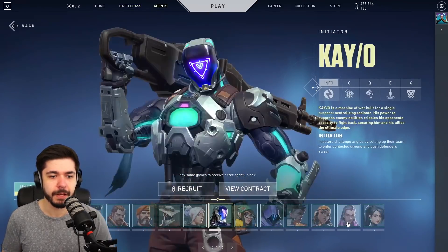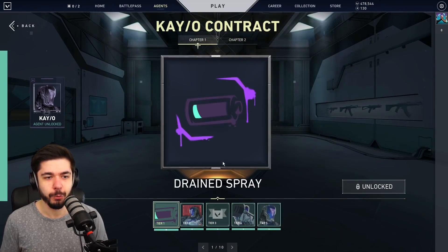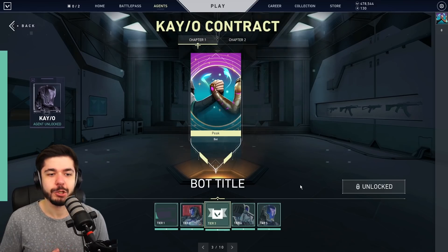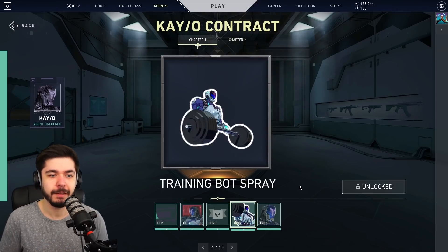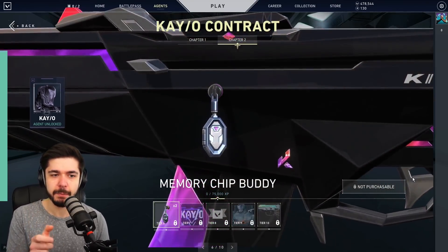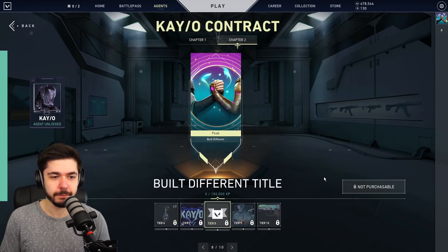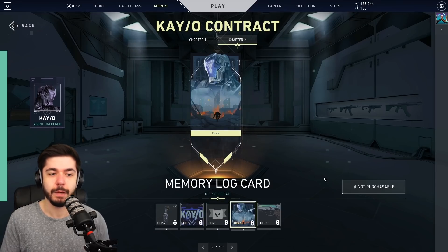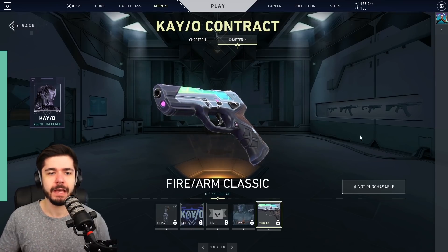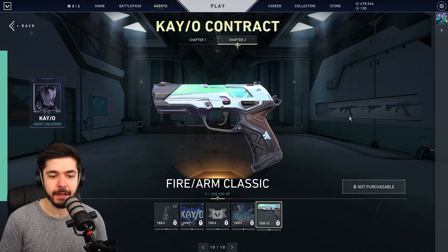Now let's go through the contract for KAY/O as well. Starting with Drain spray, card, Bot title — I love that one — Training Bot spray, KAY/O himself. Then a chip buddy — looks like a locket that can be opened, by the way. A spray. Built Different title. Memory Log card. Then we have the Firearm Classic — a very cool classic skin, nice design. It gives you that premium feeling without feeling like it's too basic.